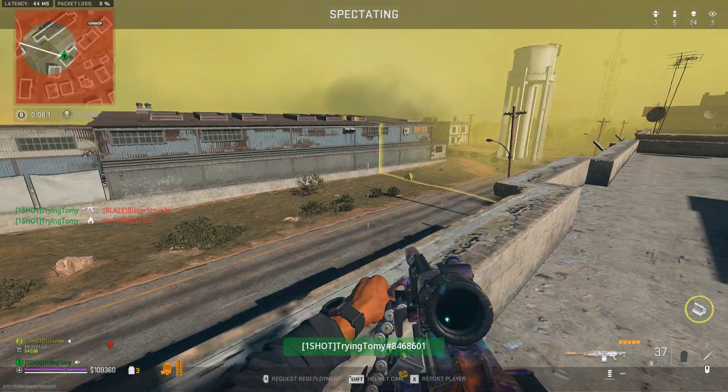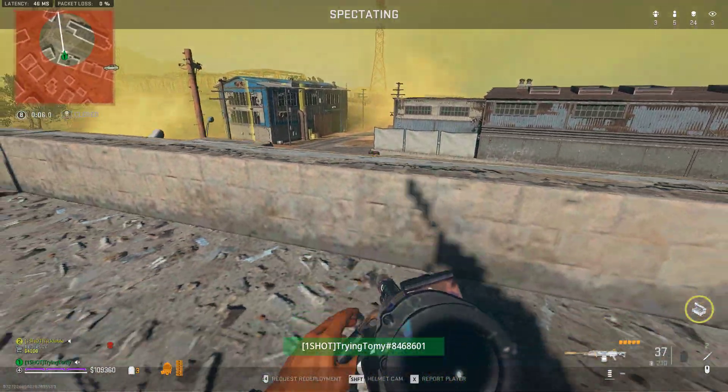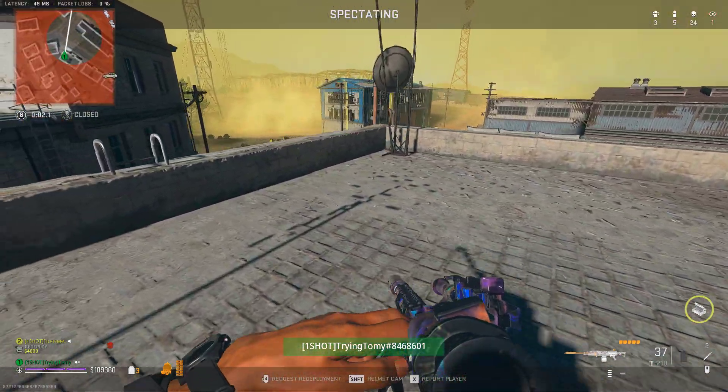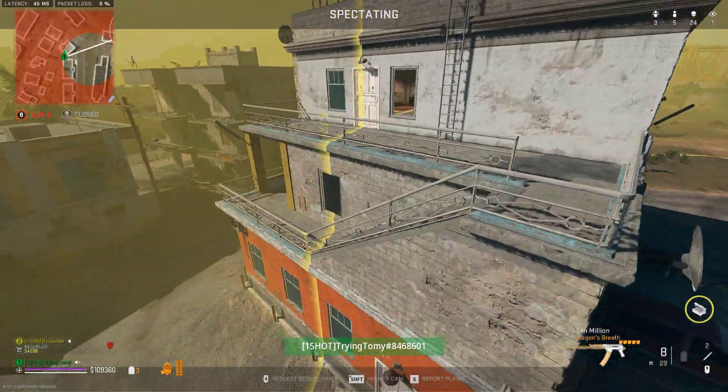Gas is moving in. New safe zone located. Wait, where's that ladder on that building? That little warehouse? Is it on the back? Yeah. You got a full durable. Gas is moving in.